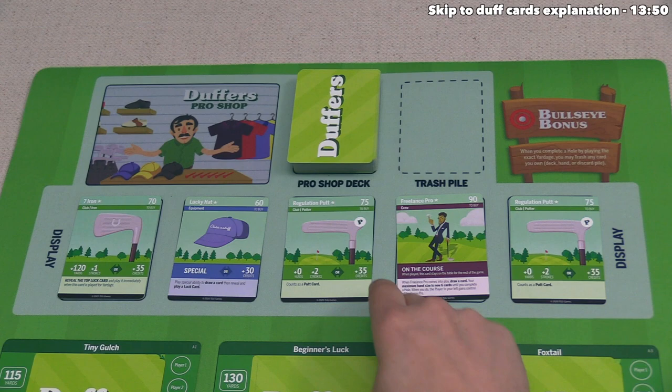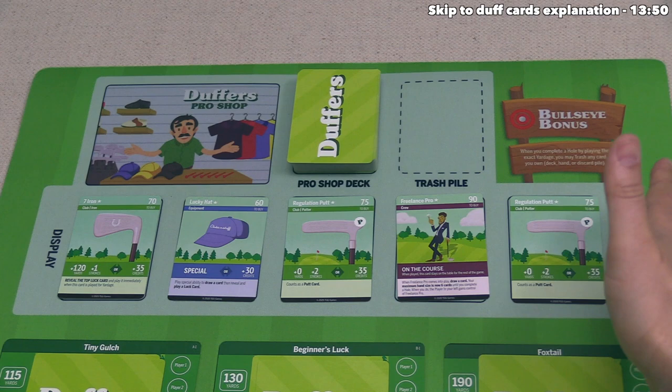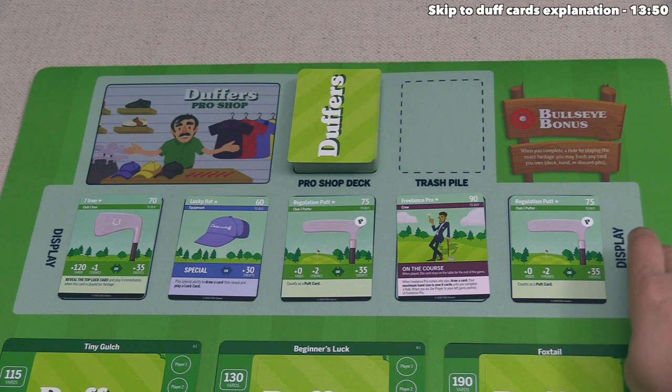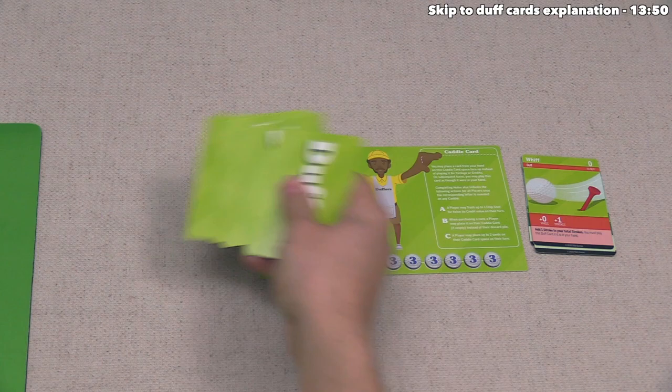It's worth noting that if three player turns go by with no one purchasing any cards from the Pro Shop, players can collectively agree to remove all of the cards and draw five new ones. That being said, if even one player does not want this to happen, these cards will stay in the display. The last thing player three has to do is draw five new cards.